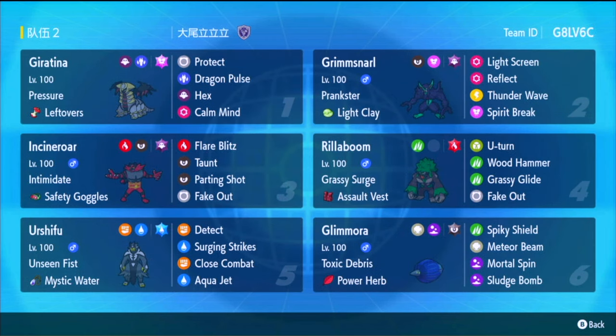This Giratina has insane bulk stats. Not a whole lot of offense, but insane bulk. This is probably the bulkiest Pokemon you can get. Let me know in the comments if you know a bulkier one — I don't know a bulkier one. So what we're gonna do is we're gonna make it even bulkier.